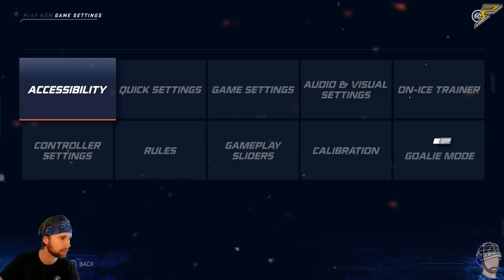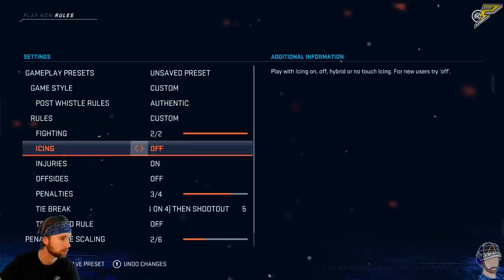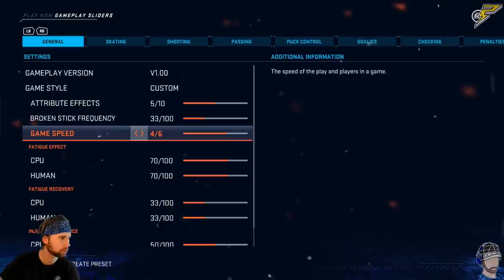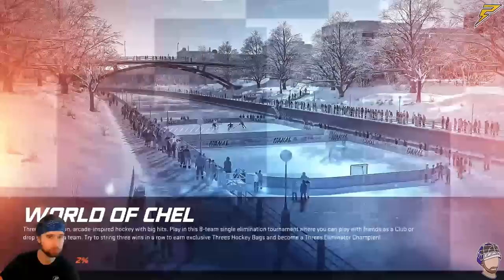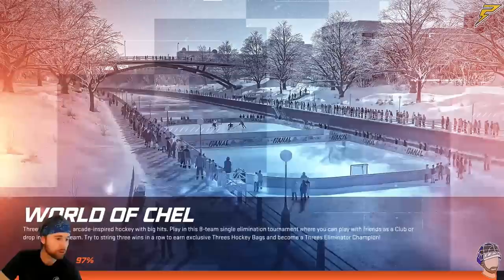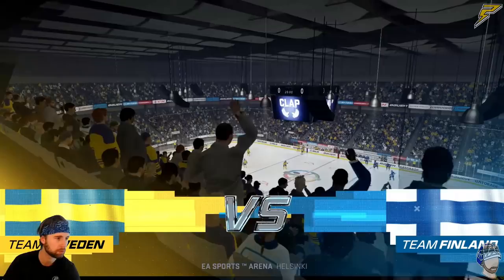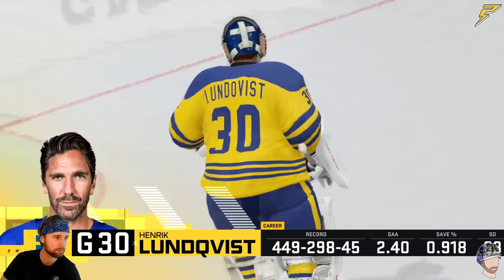Game speed is up by one to four out of six, goalie mode on, and I think we're ready to get after it. It's superstar difficulty. The first time I played I revisited and redid my NHL debut against Pittsburgh when playing as Toronto — we got the win out of that one in overtime, seven to six was the final score. But now it's time to take our talents to the international stage and play for Finland.